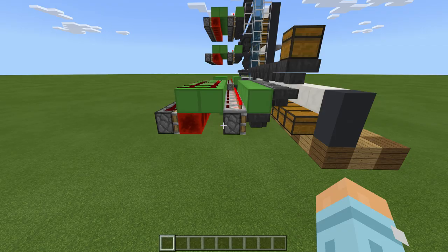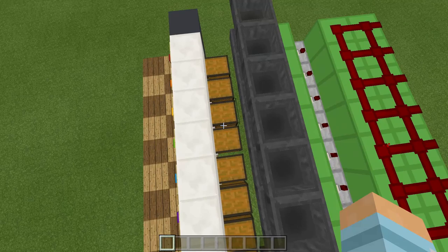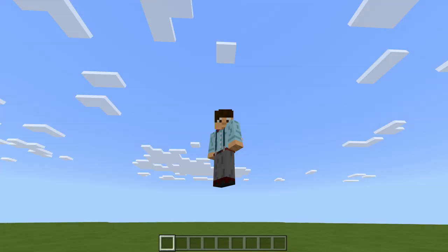I'm going to do a block list tutorial on this design, but the block list is just for a single module. So if you want to make a seven module design like I have here, just times what's on the list by seven. After that I'll show you how you can stack them nice and easily like we have here. Okay, now we've got that out of the way let's go on with this tutorial.